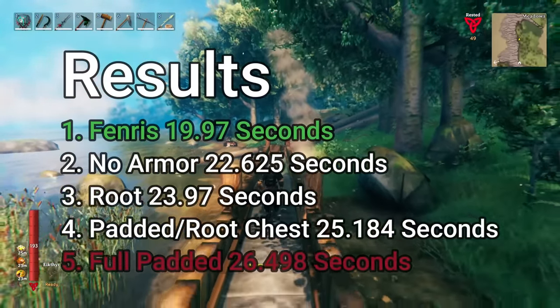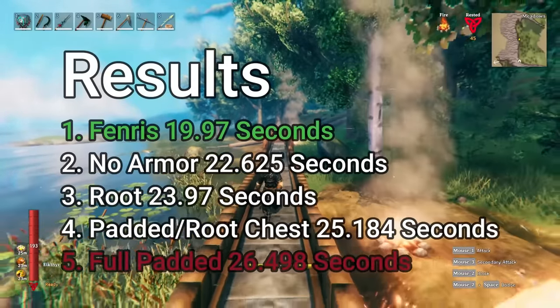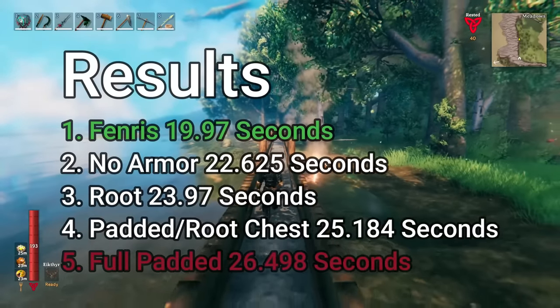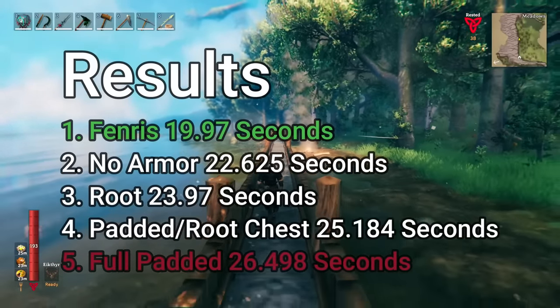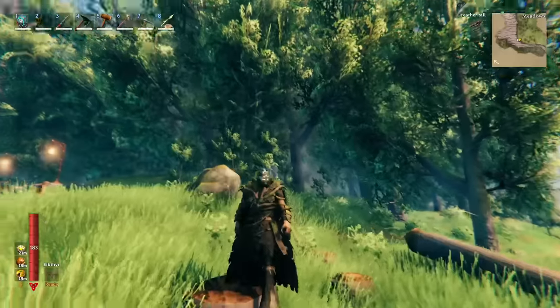Fenris is an obvious first and full padded was an obvious last. However, I am surprised at how little of a difference there is between Fenris and no armor, seeing as how Fenris is only a little under three seconds faster than no armor. With this in mind, I'd like to show y'all another combination of armor.